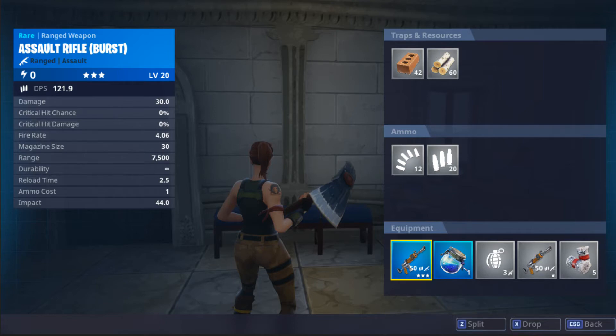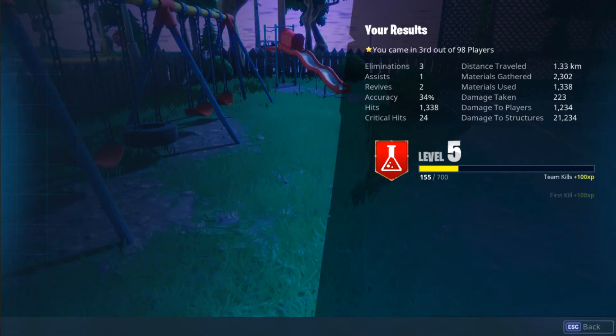The inventory will now be changed in the game, making it much easier to move all your items around so you can get to them even faster. At the end of each match you are going to be able to open up your results screen to see what you have accomplished inside the game.